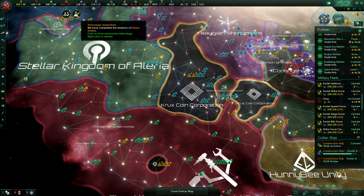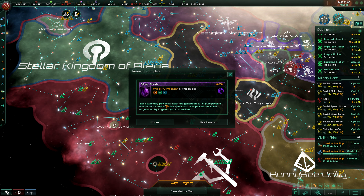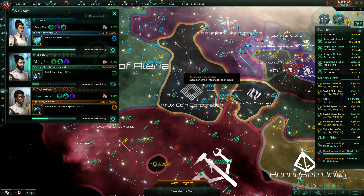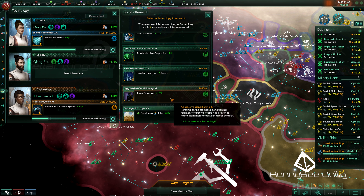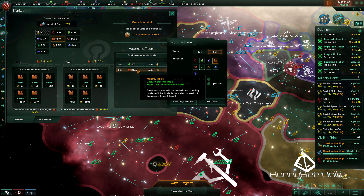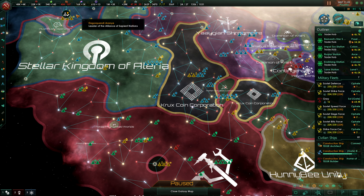Together we will build a brighter future. Psionic shields — let's see what we can buy. Maybe some exotic gases. These extremely powerful shields are generated out of pure psychic energy by a cadre of psionic specialists, their powers further augmented by large arrays of psi emitters. Leader lifespan — yeah, because biology. Army damage. Ships upgraded. We don't need to sell these many consumer goods anymore. Starbase fleet fully upgraded.